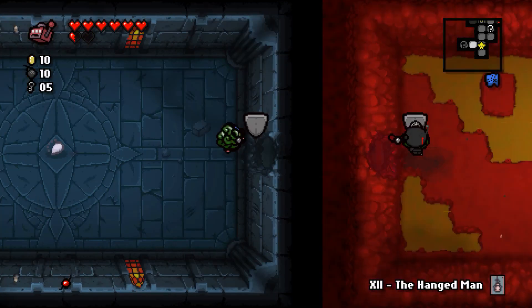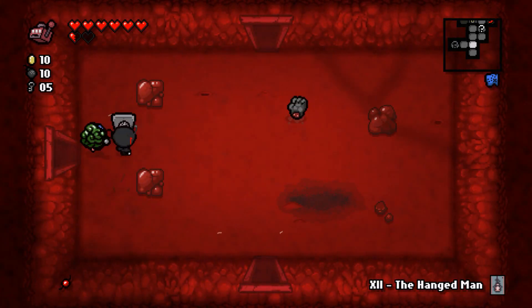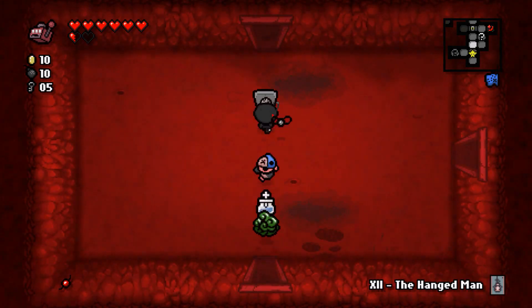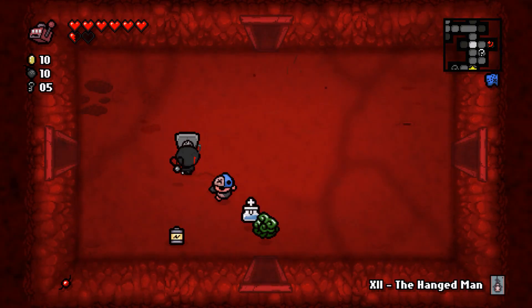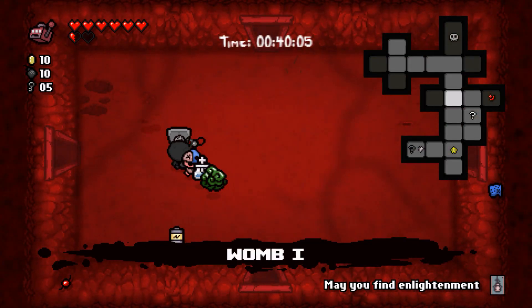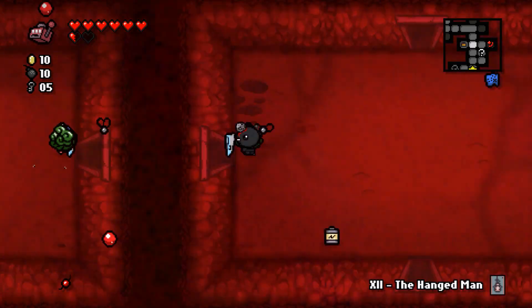Super secret room has a spirit heart — I can totally save that because we just beat Mom. This should be a normal boss; I can kill it, come back, get the spirit heart, and benefit from the extra health. Found the boss room but haven't found the treasure room yet.